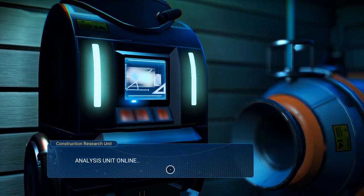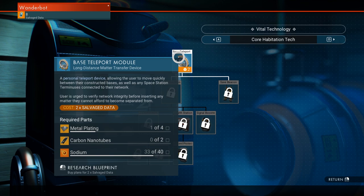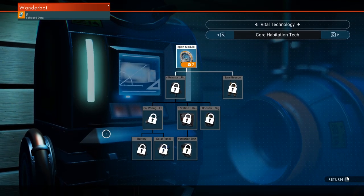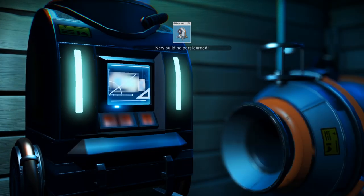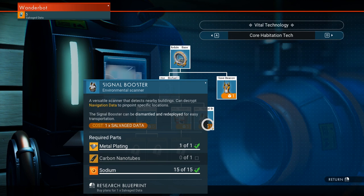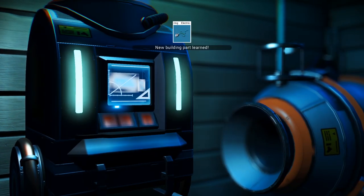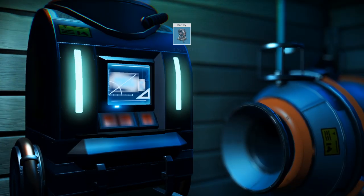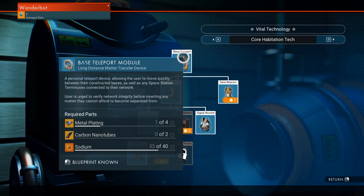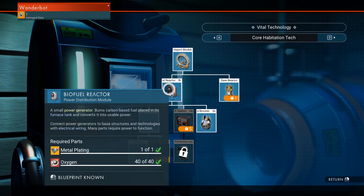Instruction research unit. Analysis unit online — indicate desired research path. I have some salvage data sitting around. What do I want? Biofuel reactor... what I'm looking for is a signal booster. It just requires metal plating, carbon nanotubes, and sodium. We also have electrical wiring — costs nothing apparently. Solar panels and hazard protection. Personal teleport device allowing the user to quickly move between their constructed base and any space station connected to their network. We're going to need one of those, but I'll let Renn build that himself.